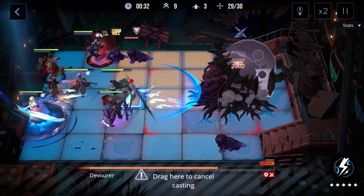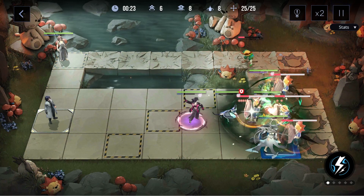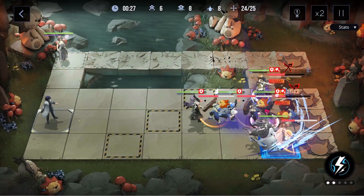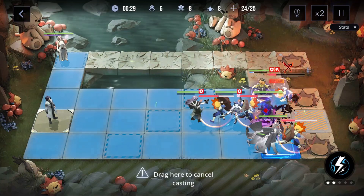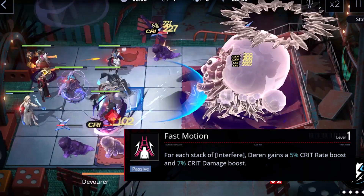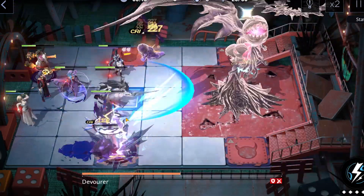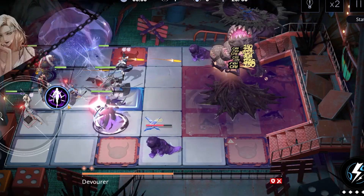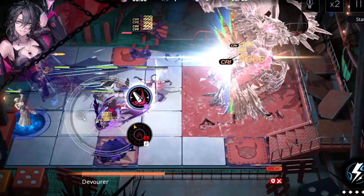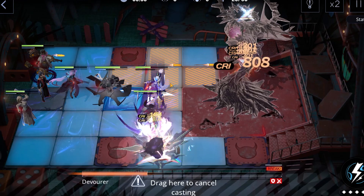The final stack of interfere will increase her attack speed each time she moves for 10 seconds. This is really nice — it helps out a ton with her damage, as Darin deals so much damage per normal attack because of her crit rate and critical hits, so attack speed buffs are especially useful, and with her ultimate she'll now be able to move to a target location and gain this buff. The final Darin ability will increase her crit rate and crit damage by a certain percentage each time she gains an interfere stack, further emphasizing the importance of getting these stacks as fast as possible. At max rank this gives 10% crit rate per stack, meaning a total of 30%, which is absolutely amazing.